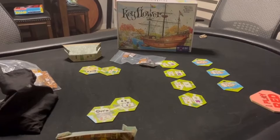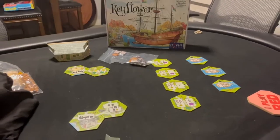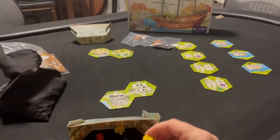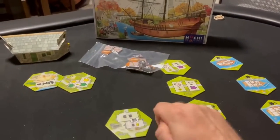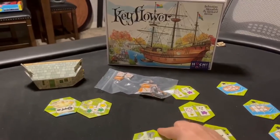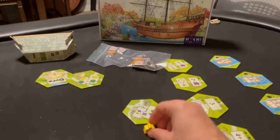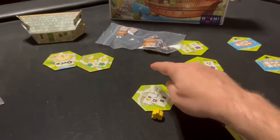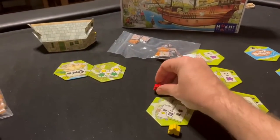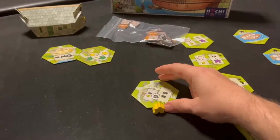In Keyflower, you and your opponents are building your own tableaus in front of yourself via hexes that you bid on throughout a round. You do so by taking meeples from behind your screen and placing them out. If I wanted to bid on this tile, I'll say I'm going to bid one yellow meeple. In order to outbid me, they would need to put two yellow meeples — they cannot outbid with a different colored meeple like red, because this has been set as yellow.